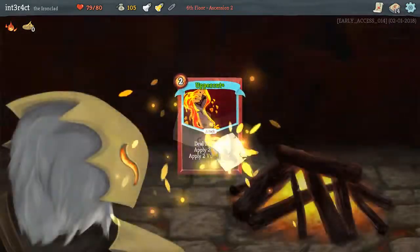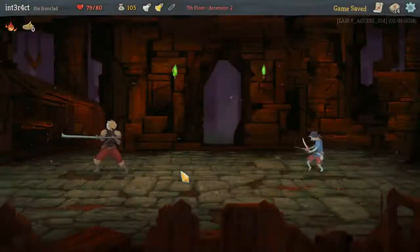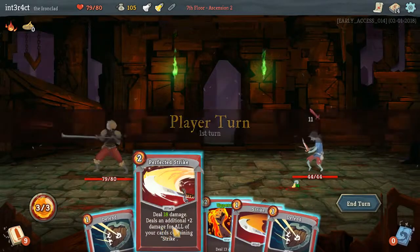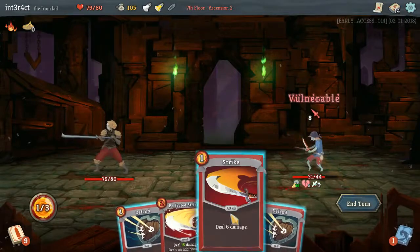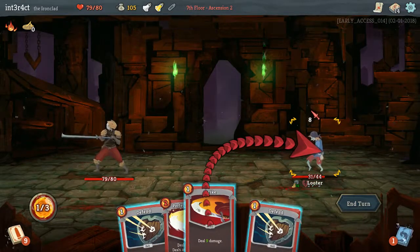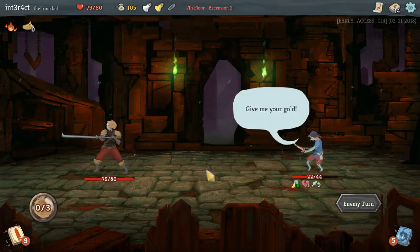Definitely want to upgrade uppercut because it's a high value upgrade — two weak, two vulnerable is better than one weak, one vulnerable. We want to take eight damage on the chin; I think we can afford to at this point. We're pretty healthy, and we got a regen potion.